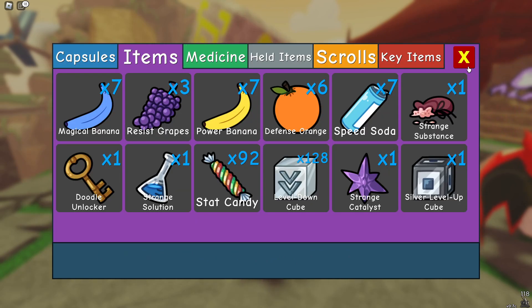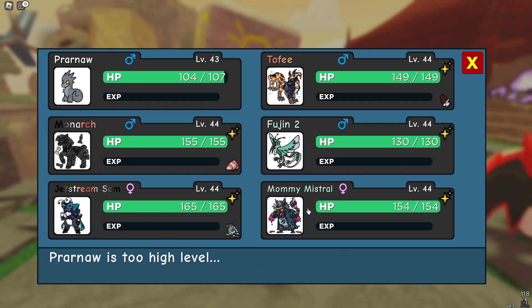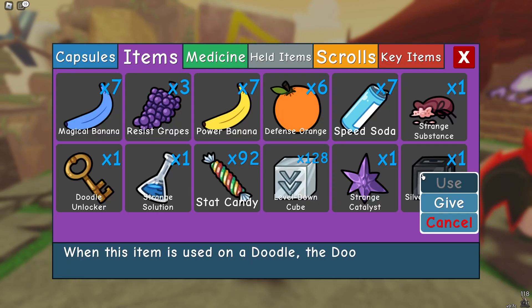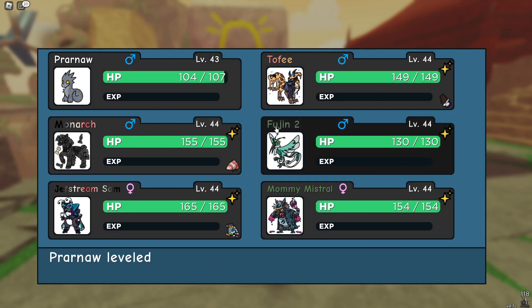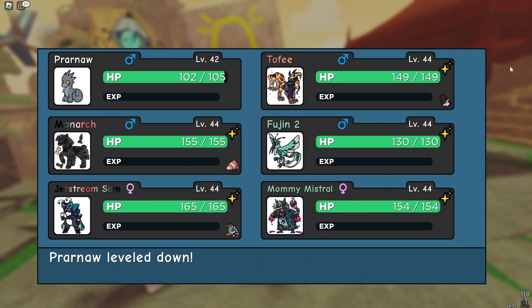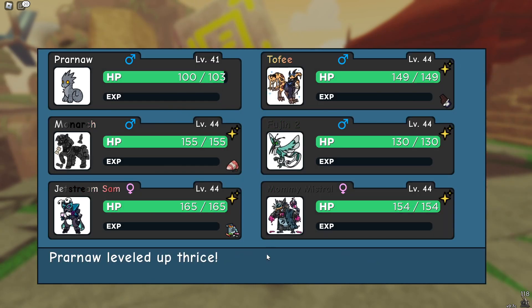Just use a level down cube and then simply level up. I'm using a silver level up cube, but Pranar is too high level. I've got to use some more level down cubes on it, which is brilliant. I don't know why I just can't get a singular level, but there we go.